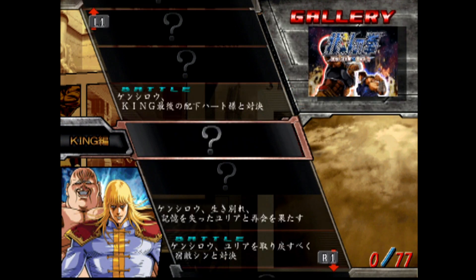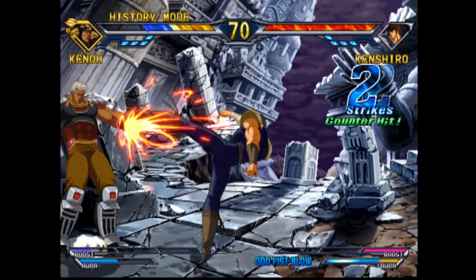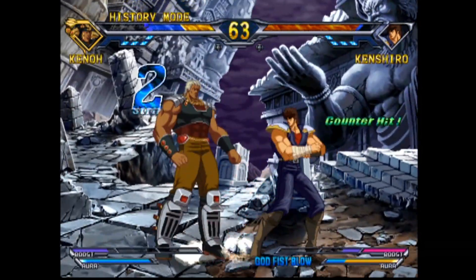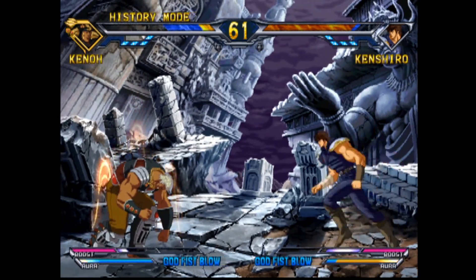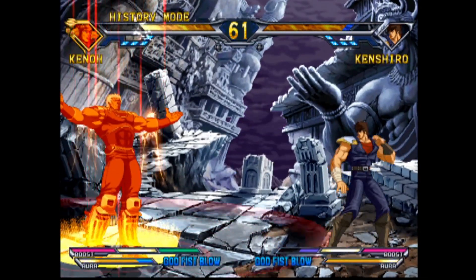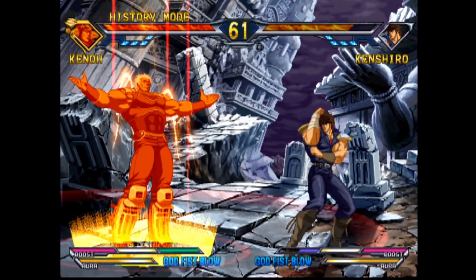Other than the training mode, survival mode, and arcade mode that are usually available in other fighting games, this game has a mode called History, which is almost like a story mode. You get to read all of the story from the first season of the series and fight the enemies in that order. You can also skip to any part of the story you would like to see. By fighting and winning or losing, you will unlock more story and stills related to the series. Also during a battle, you can see some special interactions between the characters based on the source material.